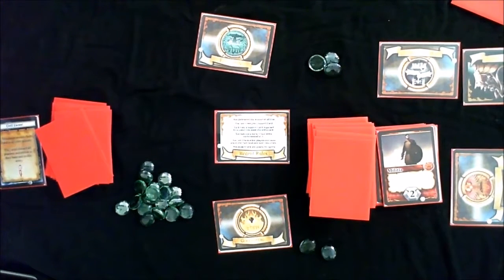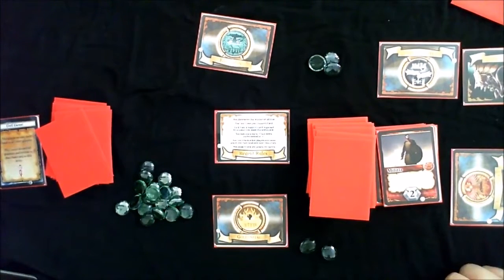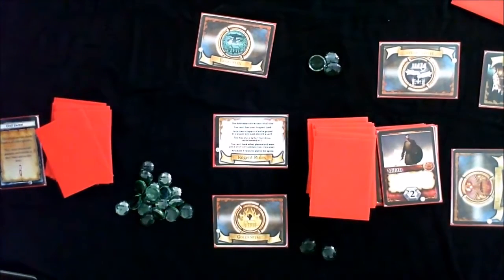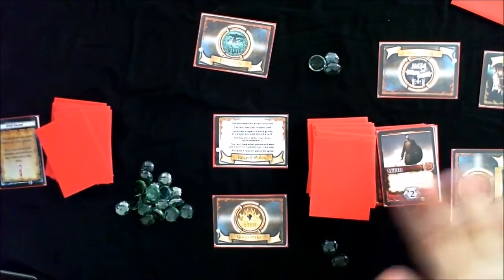Then we move on to the next round, which starts with another bid. Players bid for alliances with major houses, then allied players go into combat. Each round, the player with the highest combat value wins the onyx crown and becomes the new regent. If that player has already achieved nine legitimacy points, they immediately win the game.